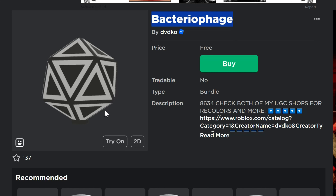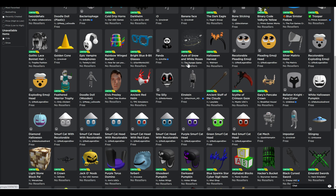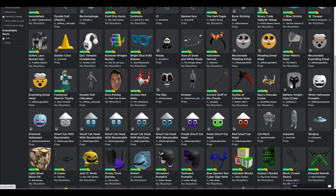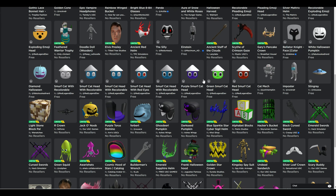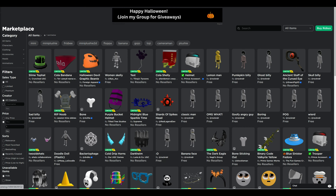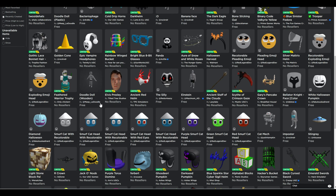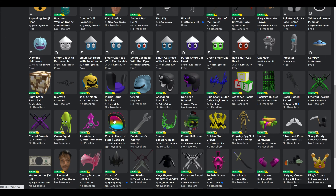There's also the Bacteriophage, a very interesting-looking head item, also free right now. I'll give you a link to the sort so you can see all of these. There are other things like the different colors of smurf cat heads, the cat mech, the imposter one, Bellator the Night face, some emoji heads, and more — there are so many. To find them yourself: go into the catalog, set all creators, minimum price zero, maximum price one, sort by recently created, and it'll show all these free items.